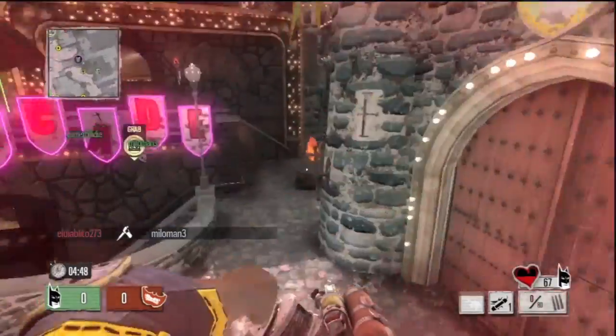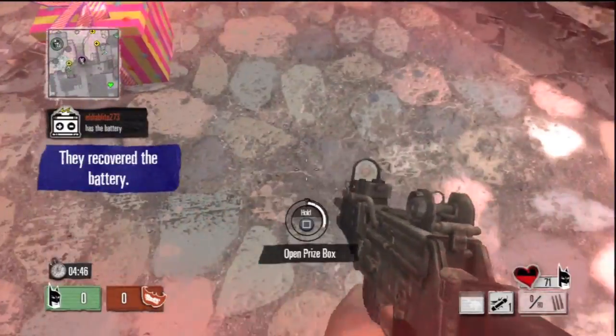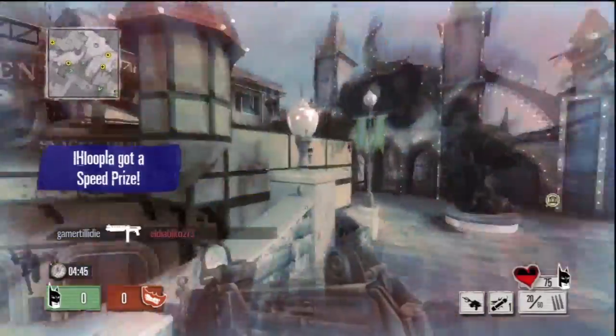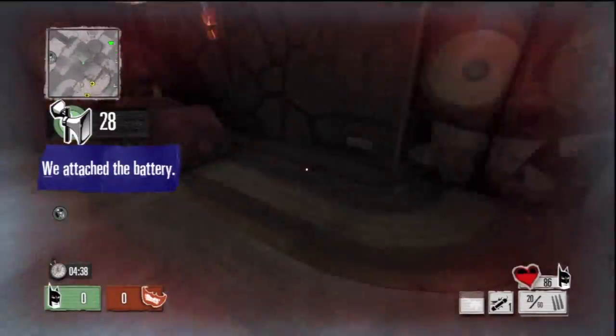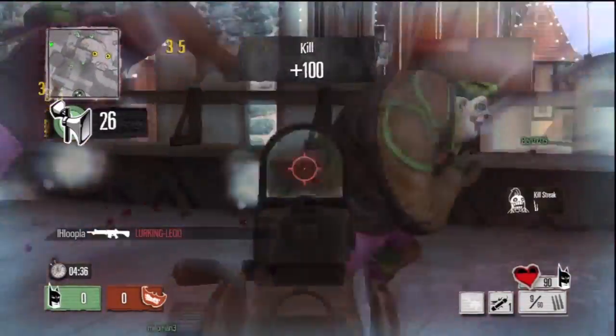Like this grappling hook for instance — you move around the map a lot faster. You have grappling hooks, you also have roller skates, you can fly, some characters can fly and dive bomb on people. You see where I am using the grappling hook, and the thing I love about it is you can get behind your enemies a lot faster — you see what I do right there.